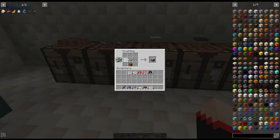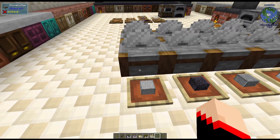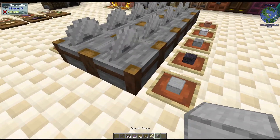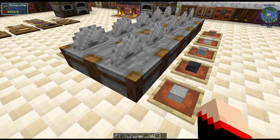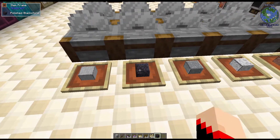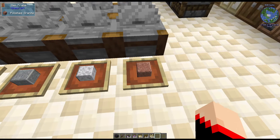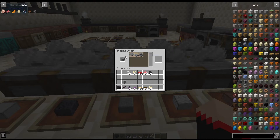For the stone countertops, there are two different ways to make each one. For the stone one, you're going to use smooth stone or a smooth stone slab in the stone cutter — that's also where you make the smooth stone slab. For the blackstone one, it's polished blackstone in the stone cutter. Then it's the polished versions of each: polished andesite, polished diorite, and polished granite. You put each one in the stone cutter and you have the option for the countertop.